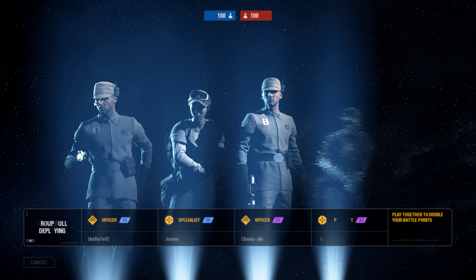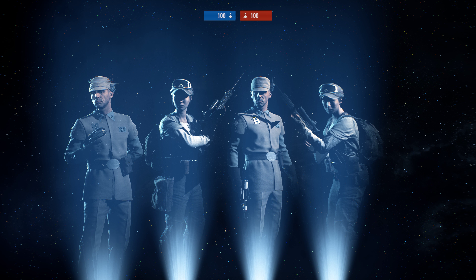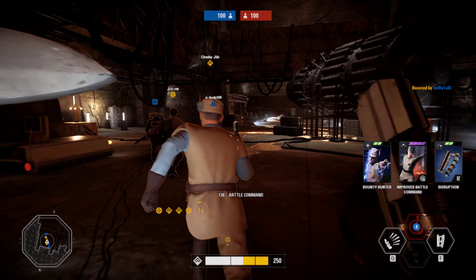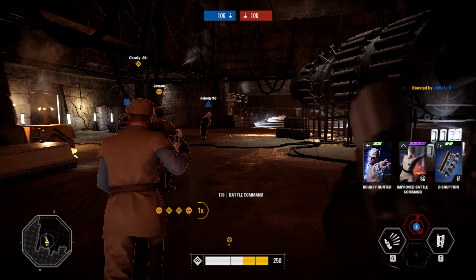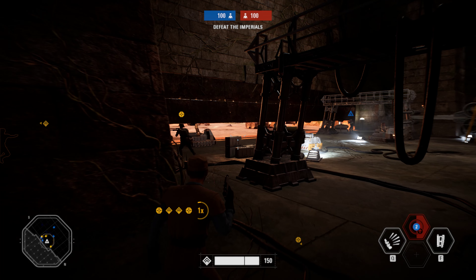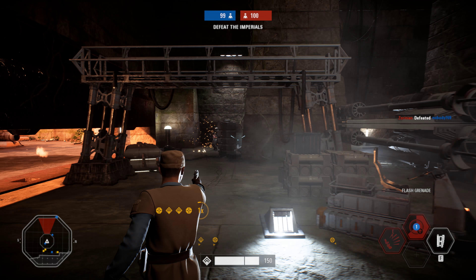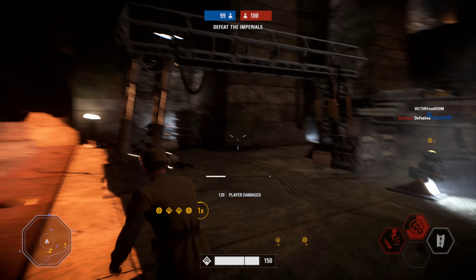The main reason we're going to be playing as the Officer is for all of the support points that you're going to get. First thing you're going to want to do is get all your teammates and get that Battle Command right from the start — you already have 125 points. Whenever you Flash Bang enemies, you get bonus points for kill assists if your teammates can take out the enemy. Also, using your Disruption ability to disable enemy weapons and then having your teammates kill them is another kill assist. Those abilities are also going to help you get kills as well.